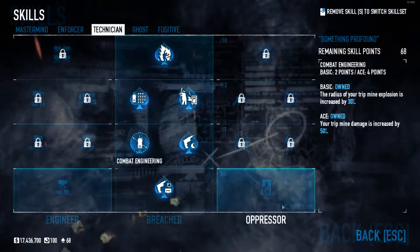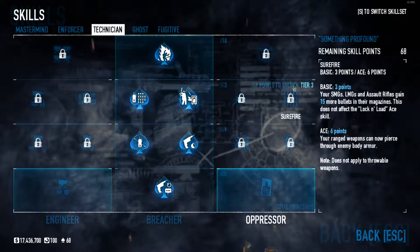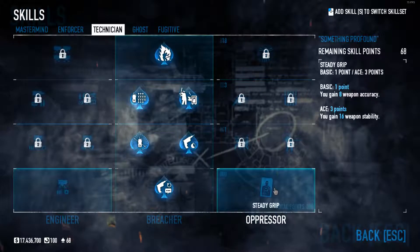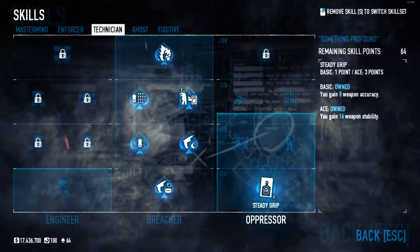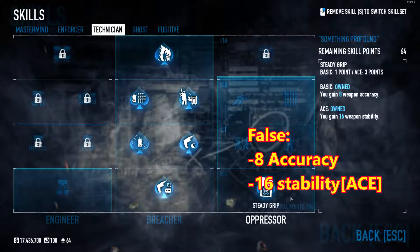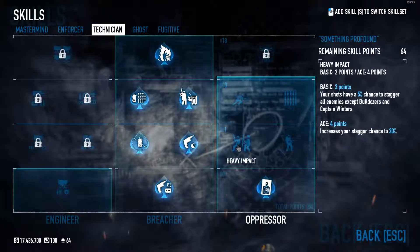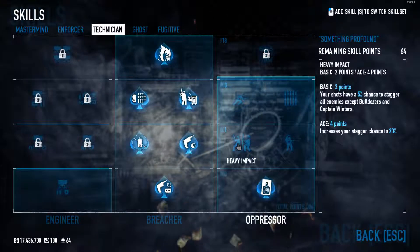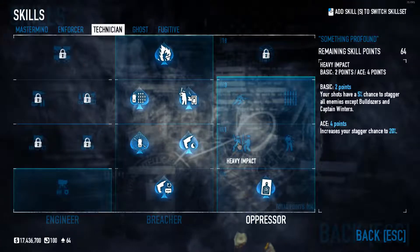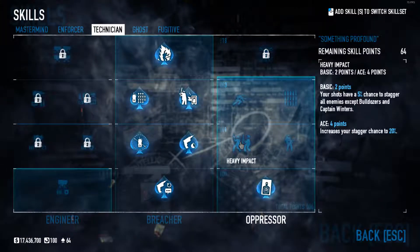Then we are going to the oppressor tree on the technician. I actually really like this one — some people question it, but I do like it. We're going to ace steady grip, which gives you 24 weapon accuracy when aced — 8 normally, 16 when aced. Then we have heavy impact: your shots have a 5% chance to stagger all enemies, like bulldozers and captain windows. The ace version increases your stagger chance by 20%, so 25% total — except for bulldozers and captain windows.